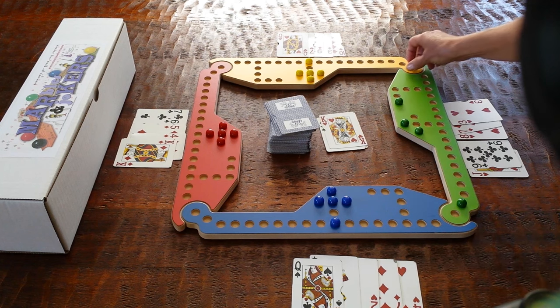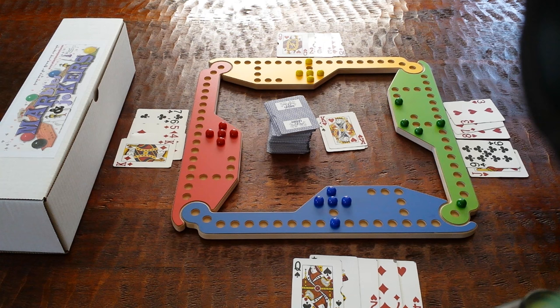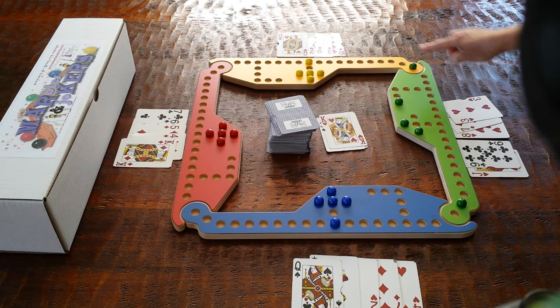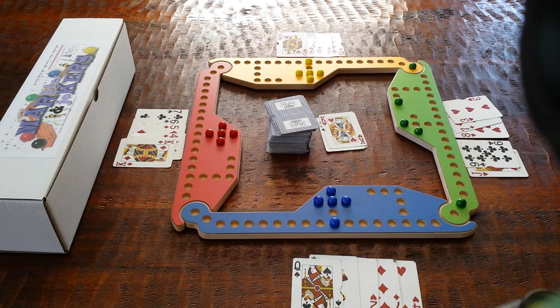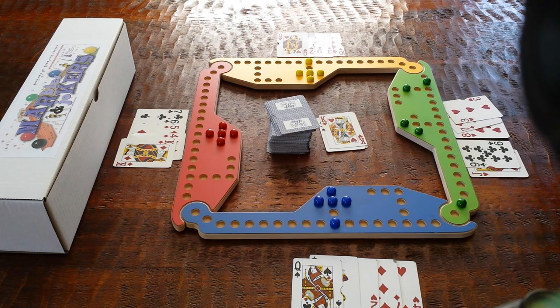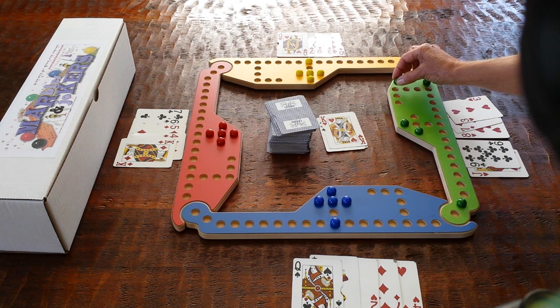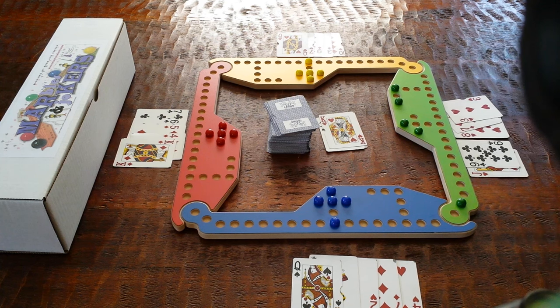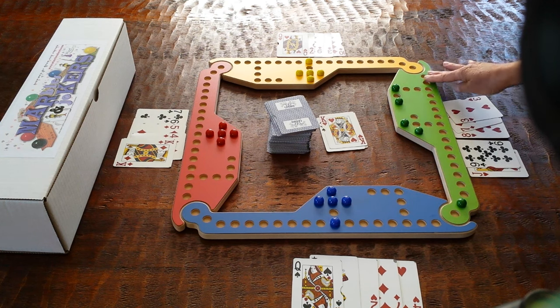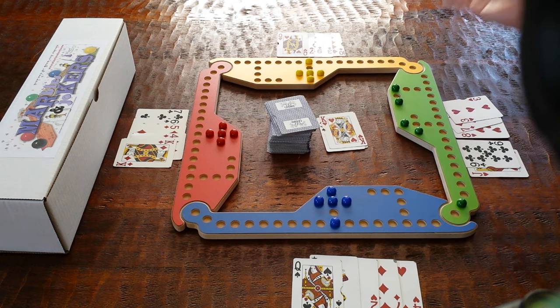An eight always moves backwards. So if Green had a man out and played an eight, they would just move back eight spaces — they wouldn't have to go all the way around. A seven can be moved forwards seven spaces, or it can be moved as a combination forward with both marbles. So in this example, seven could be moved one, two, three, four, five, six, seven spaces. Keep in mind, you can never jump over your own player. So you want to keep moving your marbles forward all the way in, so that towards the end of the game you're not forced to go around again because your marble is in the way.